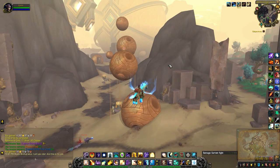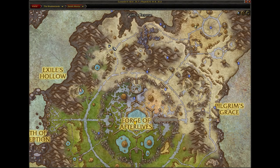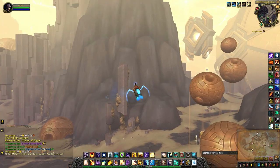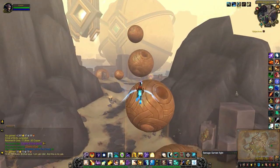Hey guys, this will be a quick video for the Glimmer of Serenity, one of the components needed to make two of the pets. So this is where I am on the map. They are commonly found on top of pillars and forges like this one right here.